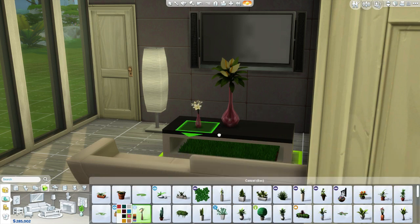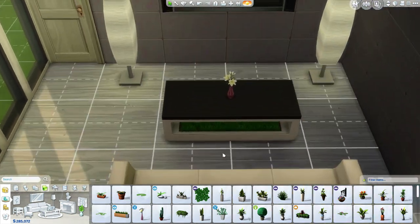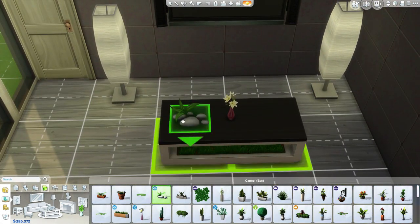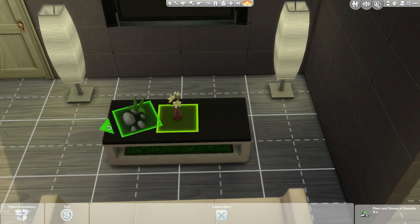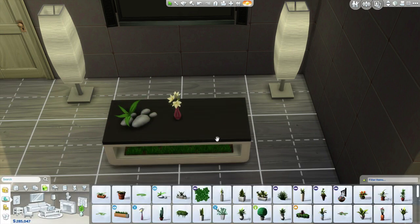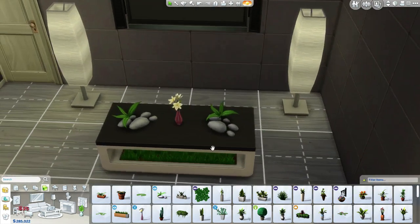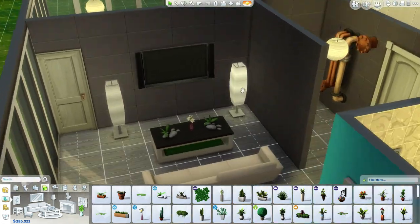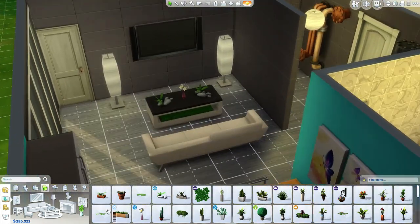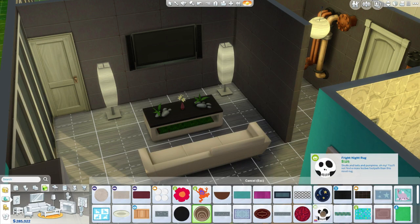Let's put this pink vase here. And then we can even put like some of these little rocky things. And we can even put another one here just to say, how cool are we? We have rocks on our table with leaves. And now for the piece de resistance, we need a rug to kind of make this living room more sound.